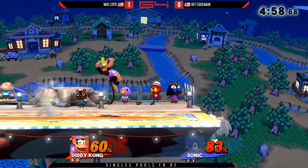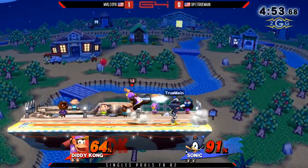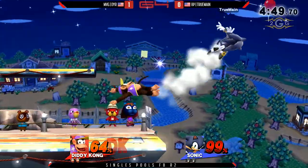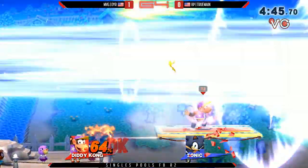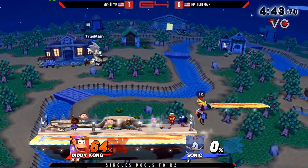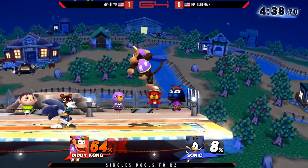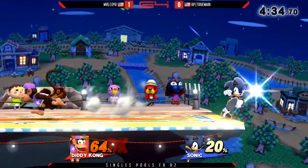When Diddy's banana is out, you better have a game plan. In situations like this, you continually get pinned in one direction. The banana has been a huge factor against Trumane — he just doesn't seem to know what to do about it. He keeps slipping, and it gives Dyer the opportunity to dominate this match. The critical forward air. He got so much primarily off of just banana and forward air. That is the core of Diddy Kong, and it's just so effective.